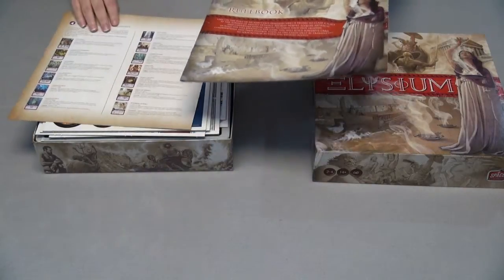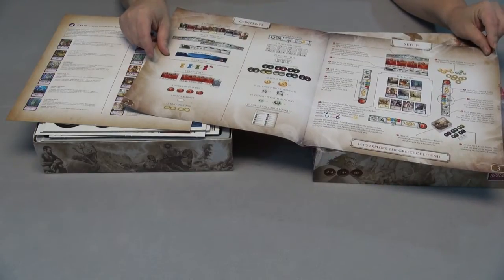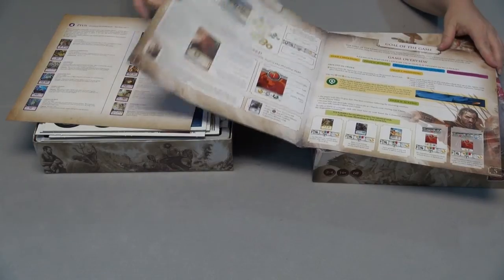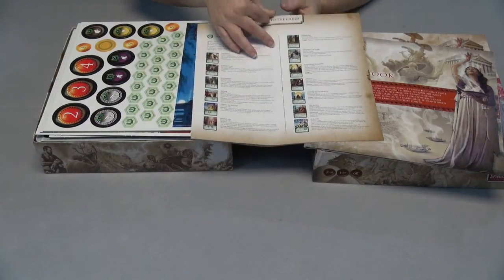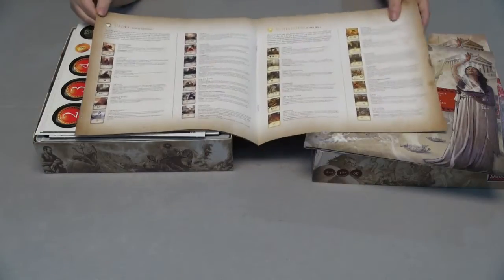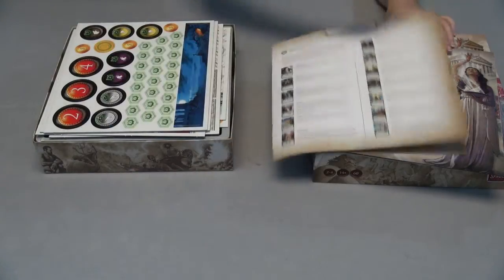Right away we have the rulebook — everything is clearly laid out, good-looking pictures, really good descriptions. It's a really good-looking book. Then we've got a guide to the cards. This is a card-based game, so we've got each of the different gods with descriptions of their cards — Hades, Hephaestus, Poseidon, and all the different gods — showing how their powers are going to work.